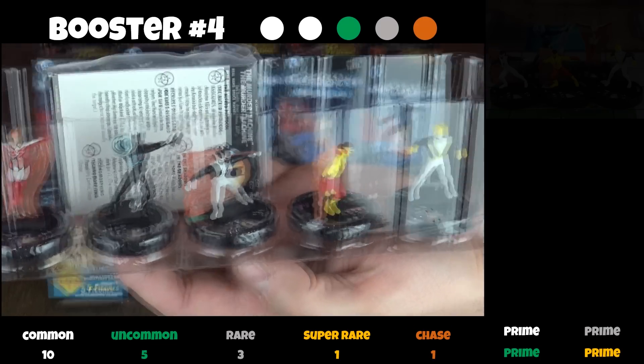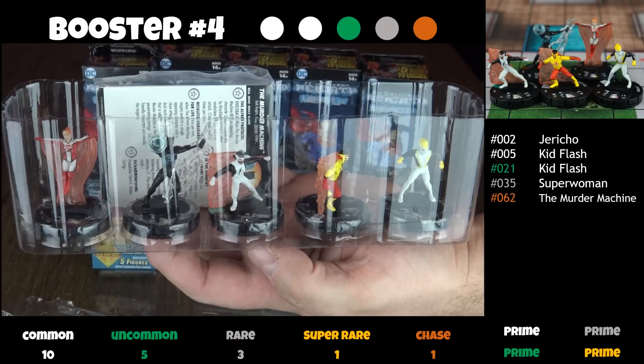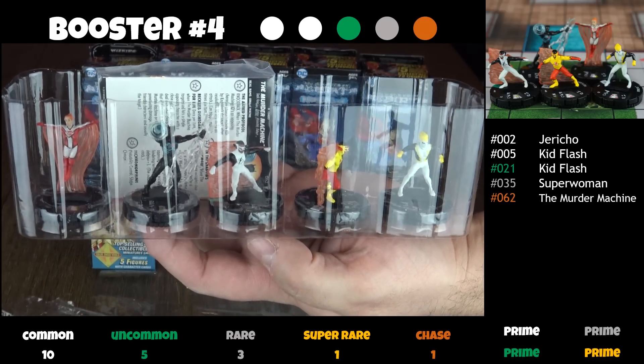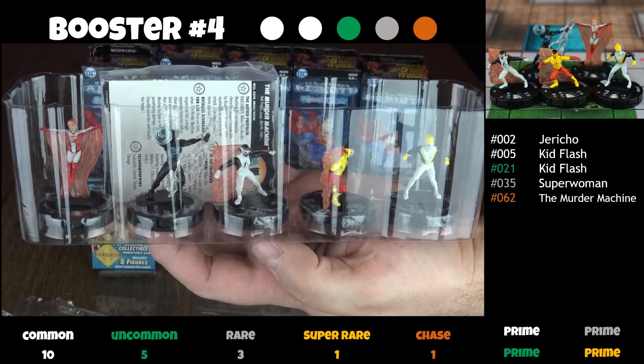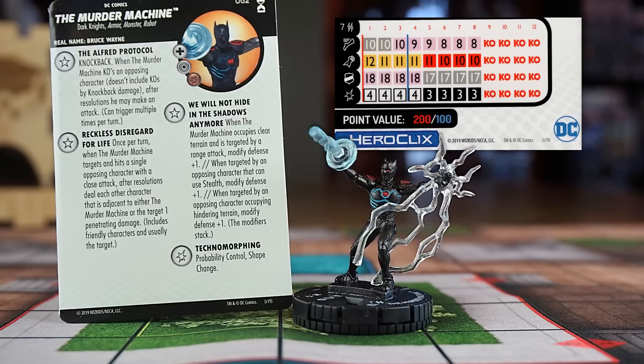In the fourth booster, we get an Earth-Shattering pull — oh yes, the Murder Machine chase! Along with Jericho, Kid Flash in both common and uncommon versions, and a rare Superwoman. The Murder Machine can target through one piece of blocking terrain and destroy it. With a Running Shot and Energy Explosion combo, that's always handy. Seven range, two targets, twelve attack — aye-yay-yay, this is a monster.